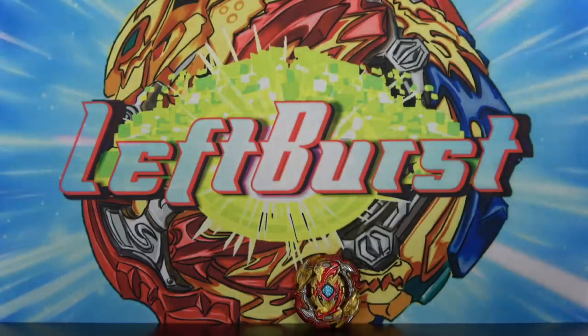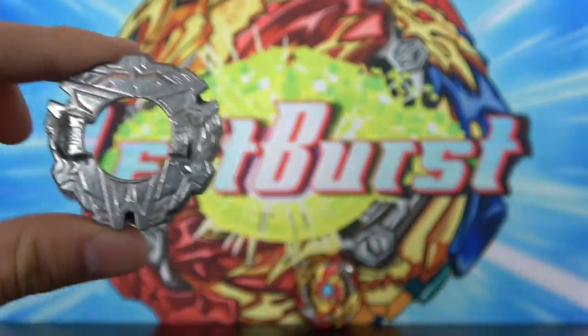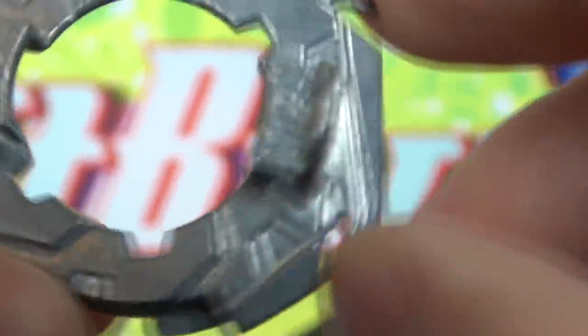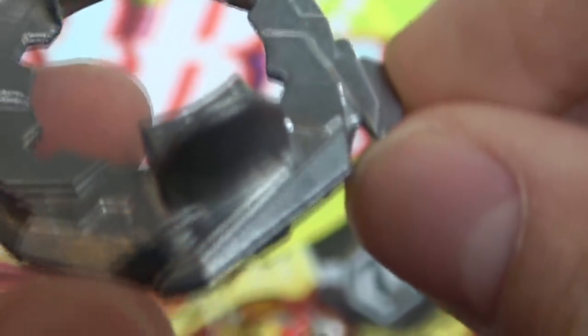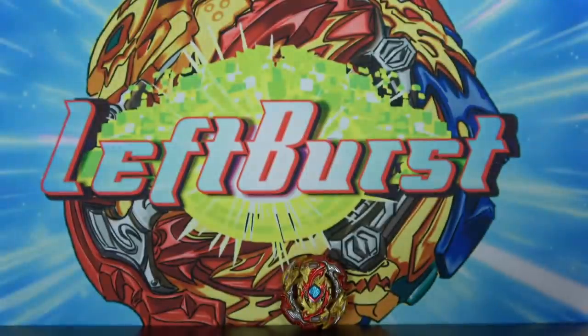First, let's change the disc from the amazing Blitz disc — one of the heaviest discs in the game — to the lightest disc in the game, the 12 disc. Now, I do have a problem with the 12 disc. I really don't want to use it even though it's the lightest disc in the game, because it has really jagged contact points that cause the Beyblade to tear apart and break other Beyblades. I really don't want to break my own Beyblade, so I'm not gonna be using the 12 disc on this combo.